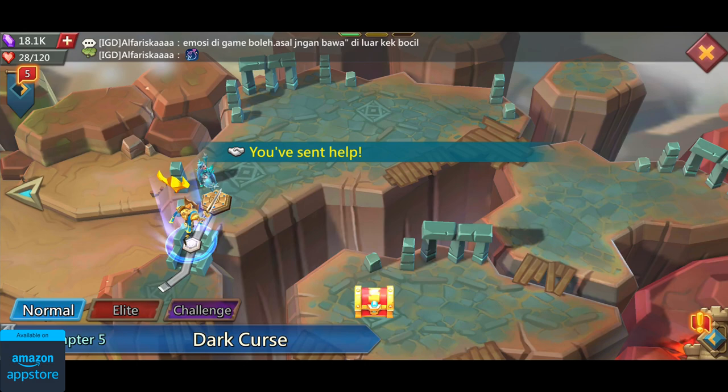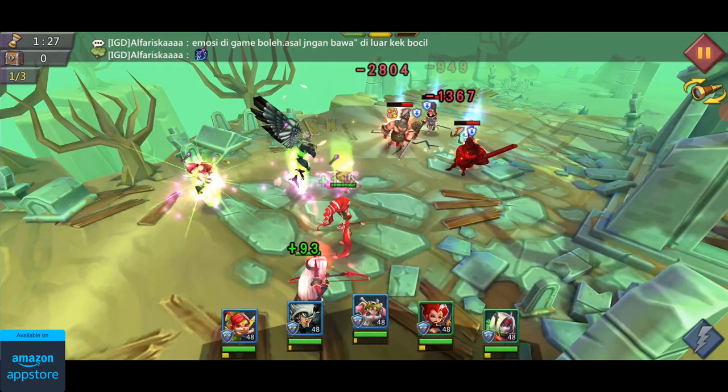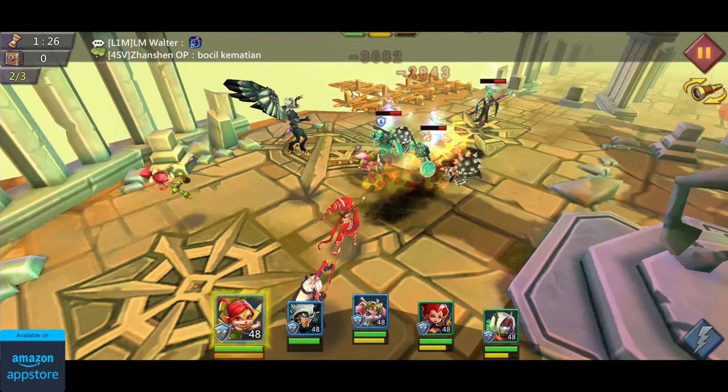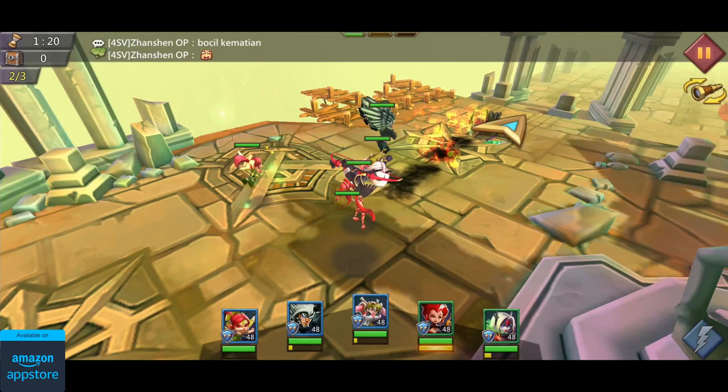Now I'll enter into a battle just to show you what this mode looks like. Once you enter into the battle, you'll be able to see your hero's HP and MP at the bottom of your screen. While most of the battle takes place automatically, you still have control over your hero's skills. Once your hero's MP bar is full, you can drag the skill on an enemy or a group of enemies to target them and deal damage. Healing skills don't need to be dragged since they heal all of your heroes.